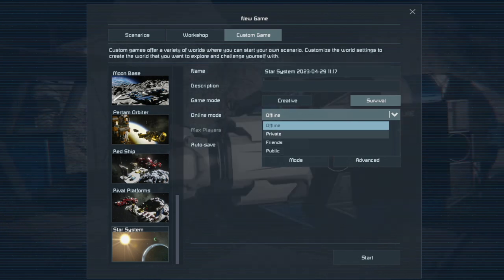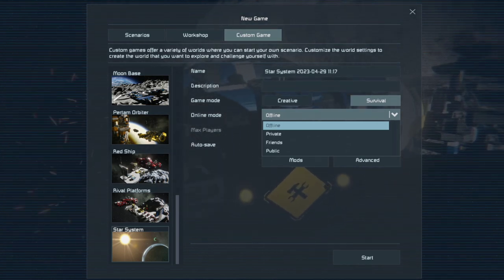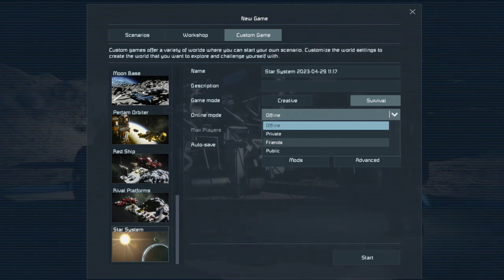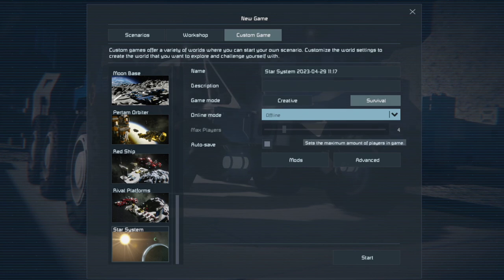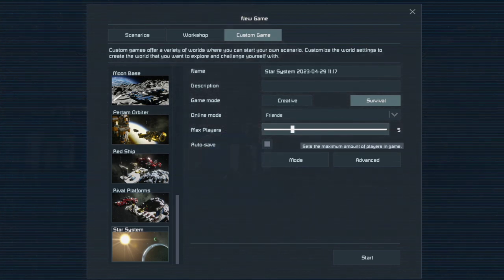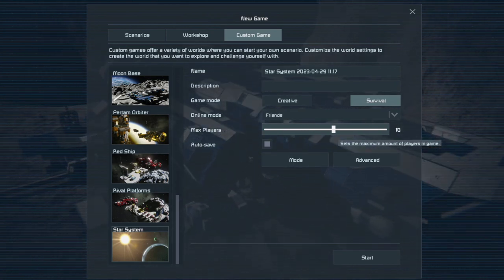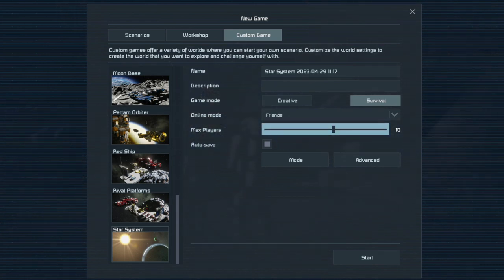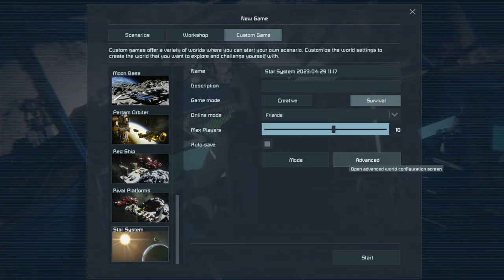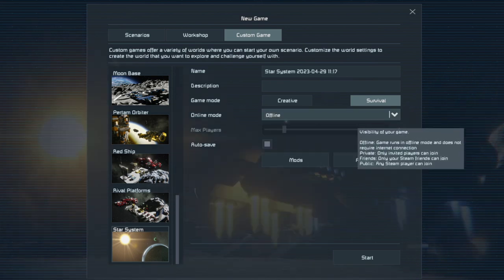For multiplayer settings: Offline means no one can join, Friends means friends can join without an invite, Private means everyone must be sent an invite, and Public means anyone can join. Max Players defaults to four — as you go higher the game gets laggy because of the engine, the number of blocks in the area, and everything being loaded at once. We'll keep it on Offline for now.